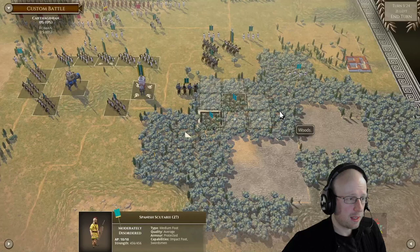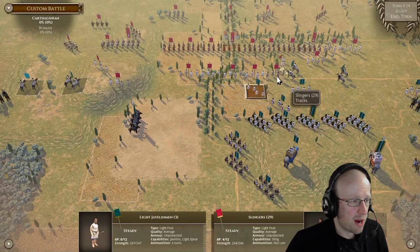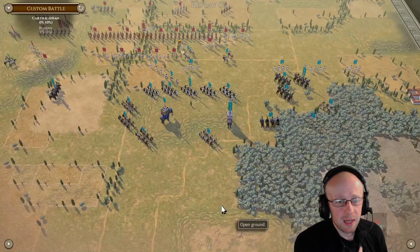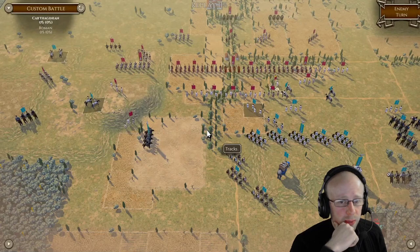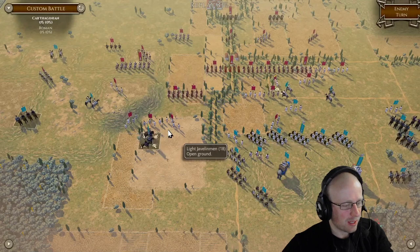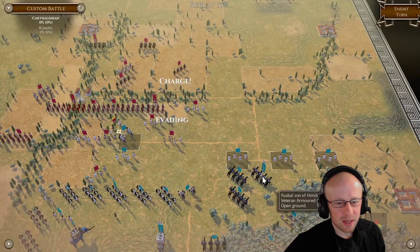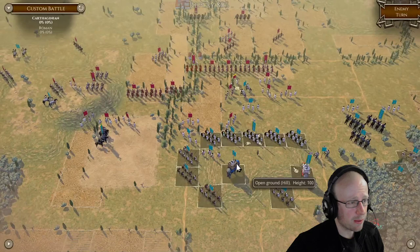Jumping to the 10-minute mark: I've deployed more to the right, my Spanish are moving up to the right side. I deployed lights inside the forest just in case he ran up there. We're mostly on the hill now, and it's me trying to kite units to the left with the far-left cavalry unit. Then I make a mistake - the cavalry in the mid-centre is about to get hammered by light fire. Javelins absolutely hurt that unit - unlucky, but there we go.